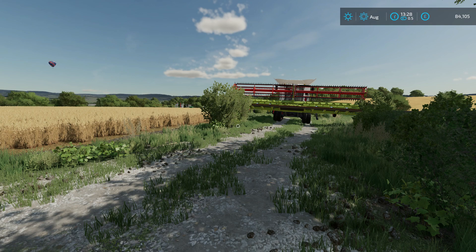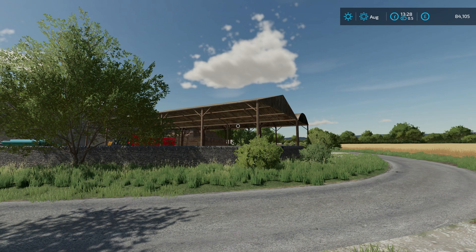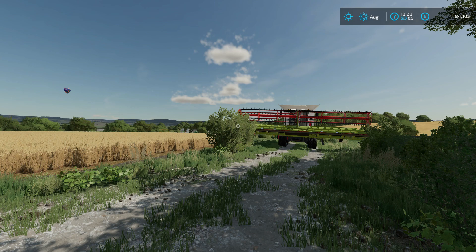We're here on Calmsden Farm in field six, which is opposite the cattle farm and the bale sheds. We're going to use this for a little tutorial today. It's a reasonable size field but small enough so that we can see all of the elements happening at the same time. If you enjoy the videos I make, don't forget to give them a like and subscribe, and turn on that notification bell.